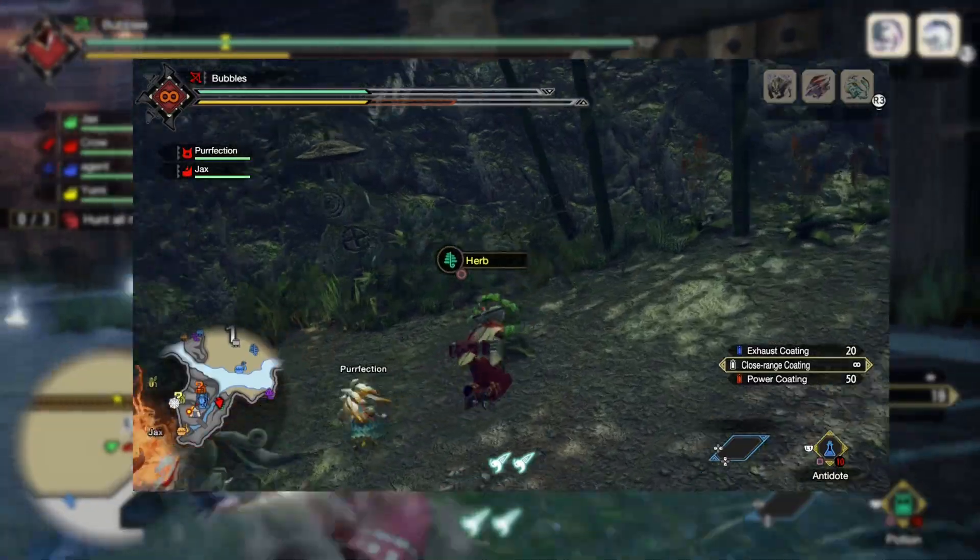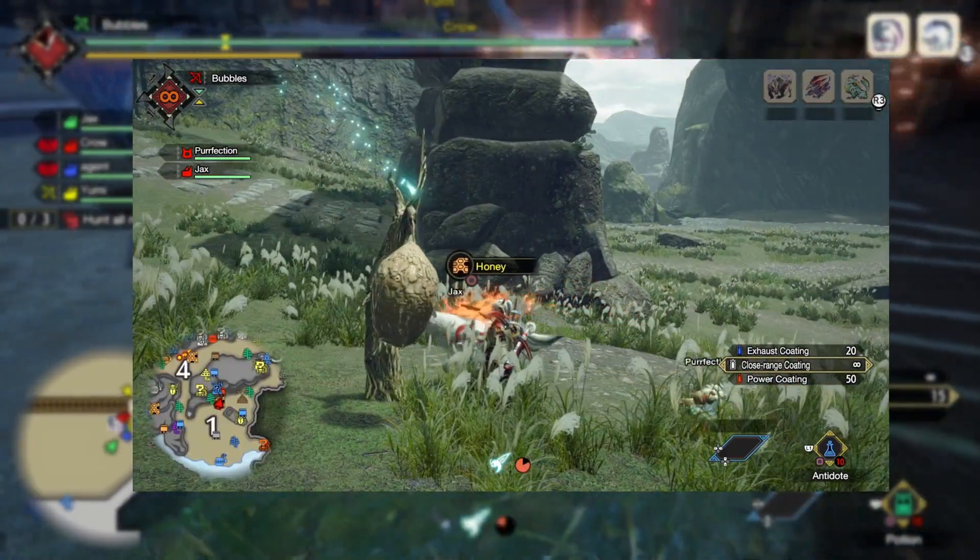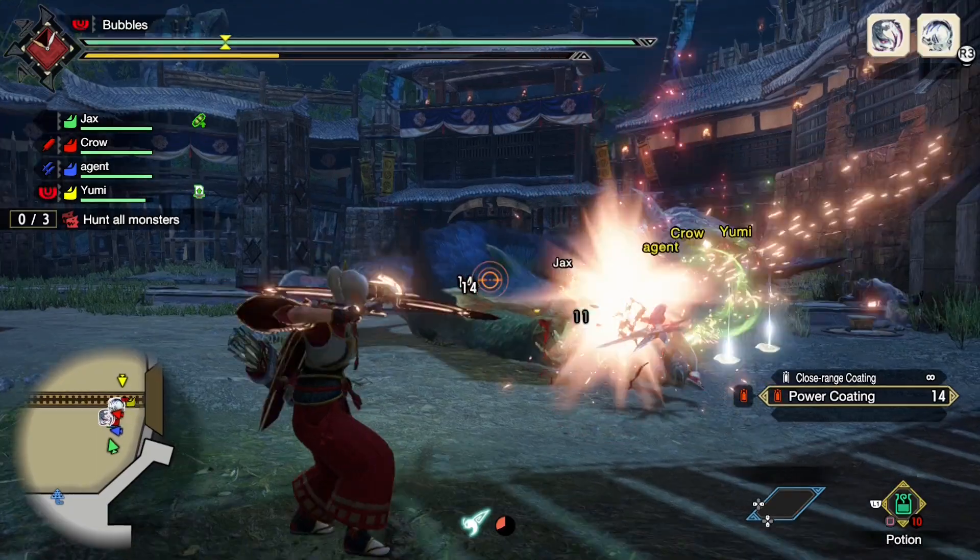Tip number five: always be picking up honey and herbs in the field, as they will supply you with potions and mega potions. So always be looting them.